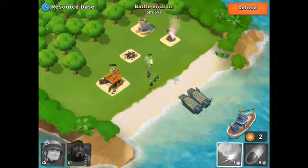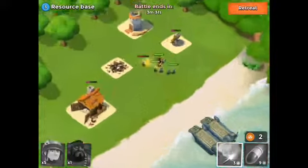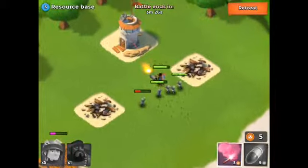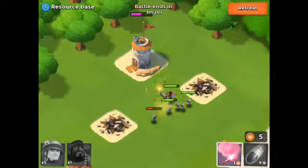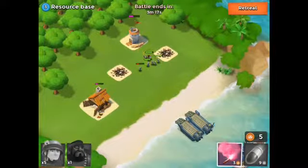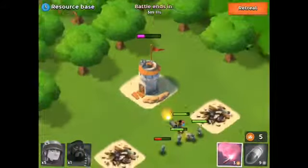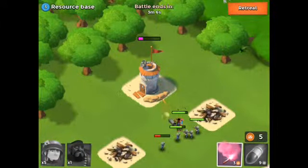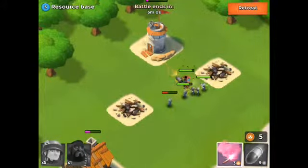Unlike Clash of Clans where your barbarians will travel to the other side of the map to kill the builder hut. It looks like I'm going to beat this level and get this resource base, which allows me to get new resources — like a sawmill's elixir from the island. There are a bunch of little islands, like Clash of Clans where they have huts, but here there are islands, which makes it more island-themed.